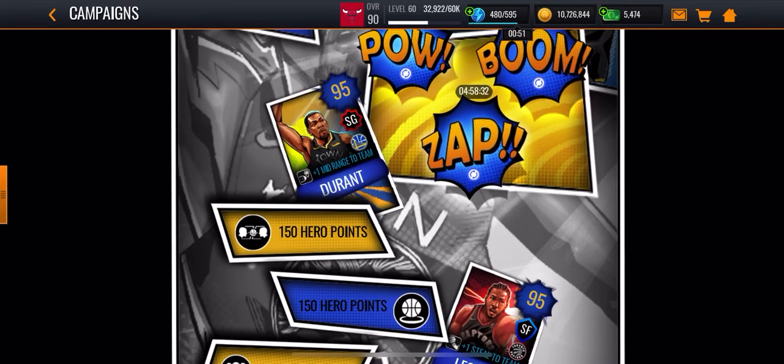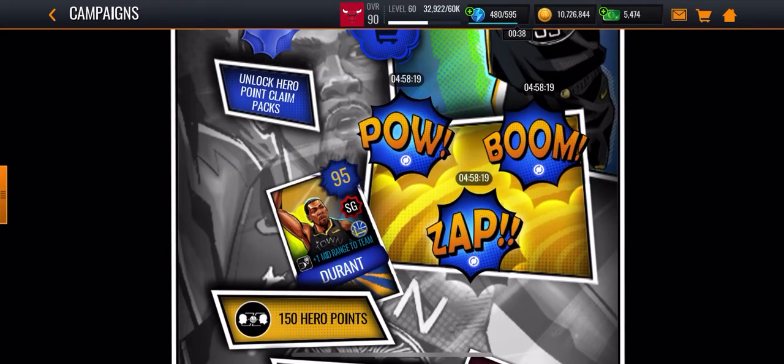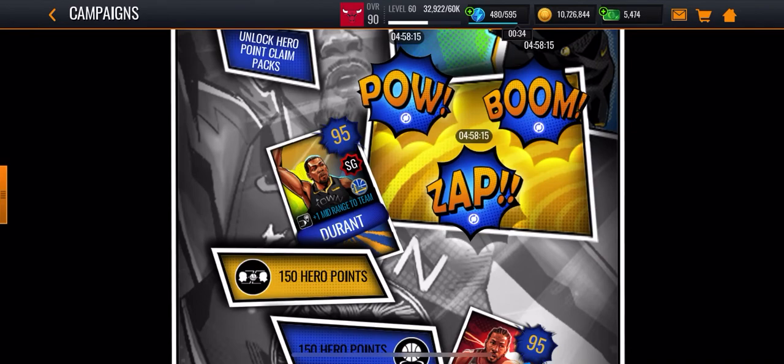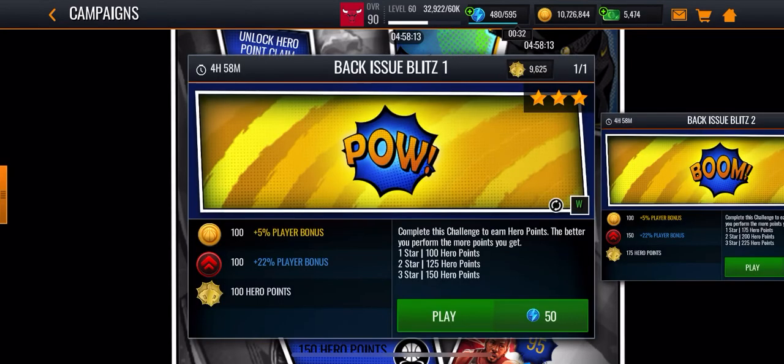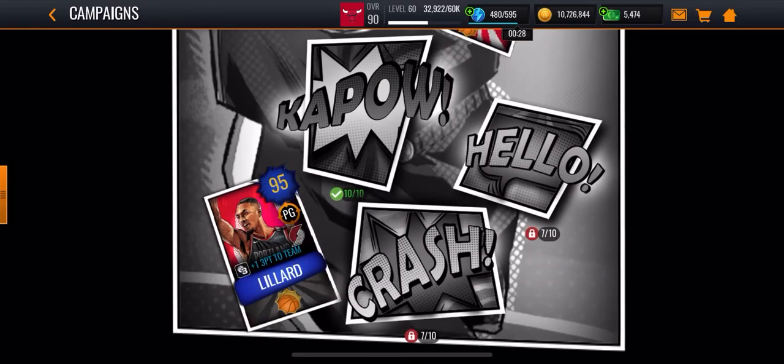With showdown, you don't know who you're going to play against, so you have a chance of losing. Say you're a 90 overall and you're playing against a 92 and you lose. So the fastest ways are just doing those three modes, and then making sure you do live events to get the first win and then doing the campaigns.